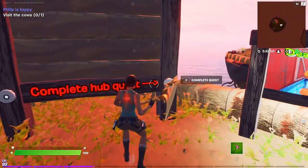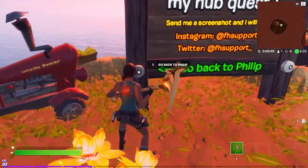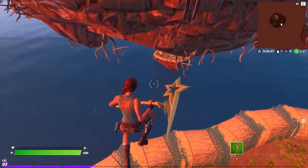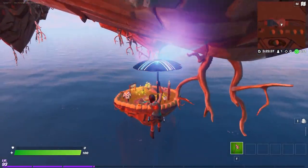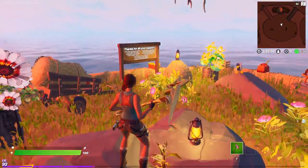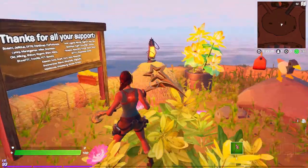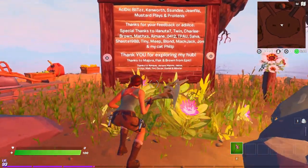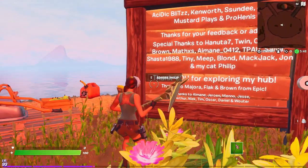Come over to the cows again and push the button to complete the quest. It'll tell you how to reach him on Instagram and Twitter. Also, come under the island — there's another footwear opportunity down here, and it's where he gives shoutouts and thanks to people that support him and people on the creative team. Just make sure you check that out — you can also admire Phillip from down here.